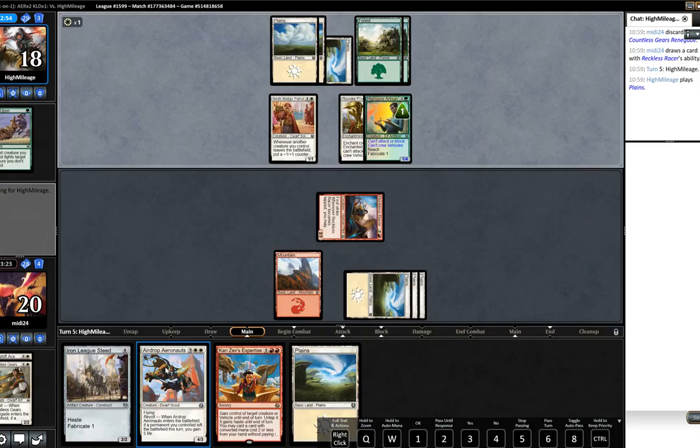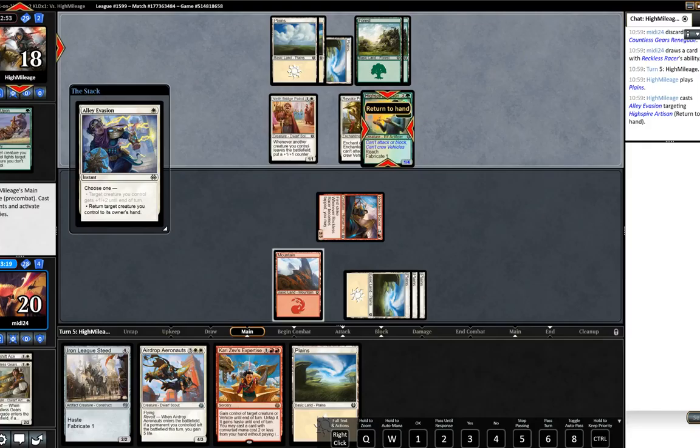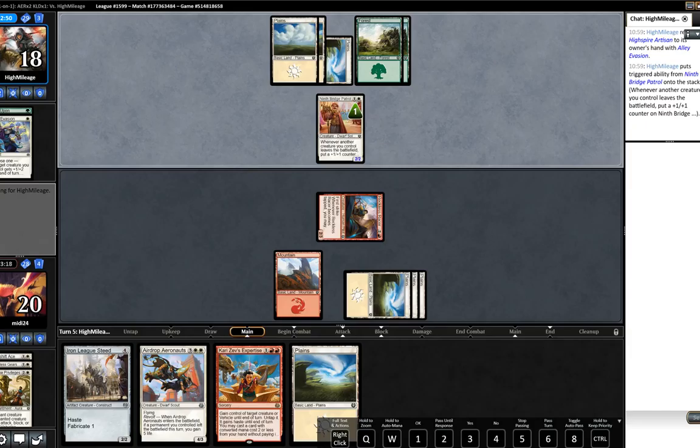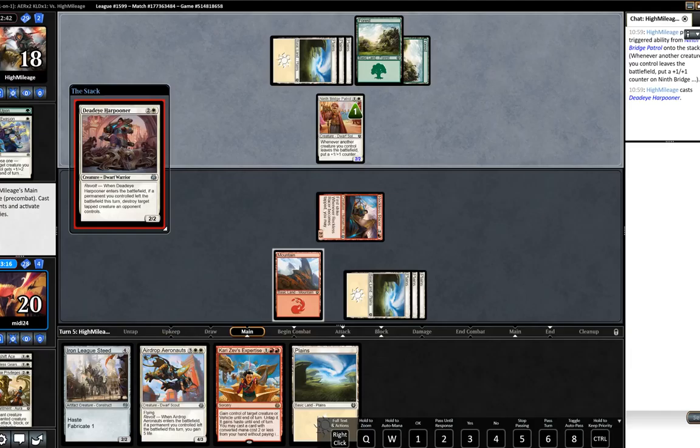We don't necessarily play Airdrop Aeronauts next turn. Our opponent really doesn't have a lot of gas if he's bouncing something like Highspire Artisan. I realize that does trigger the Ninth Bridge Patrol, but our opponent clearly isn't in great shape if that's his best play. Oh, he plays Deadeye Harpooner - that is good though, that is very good here.